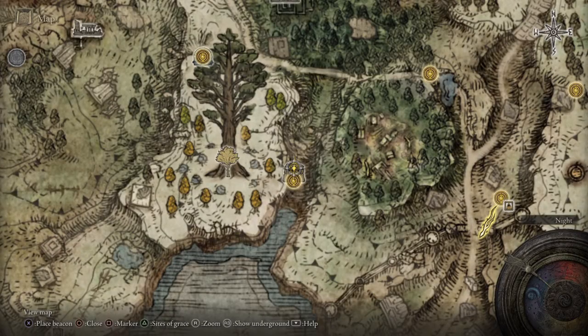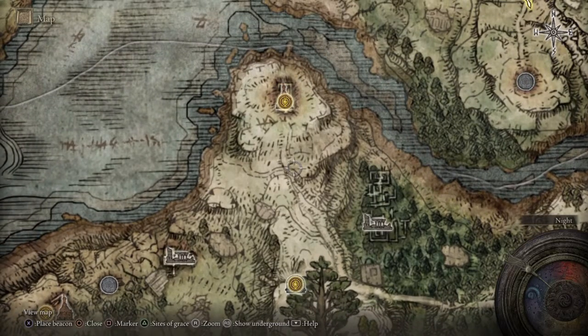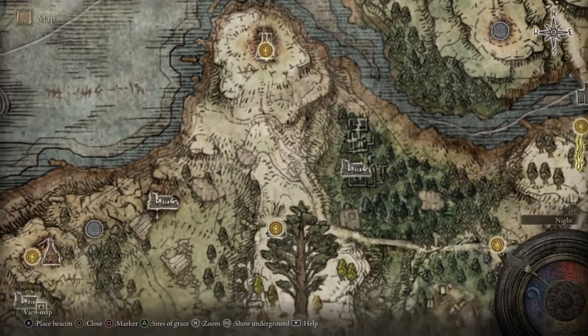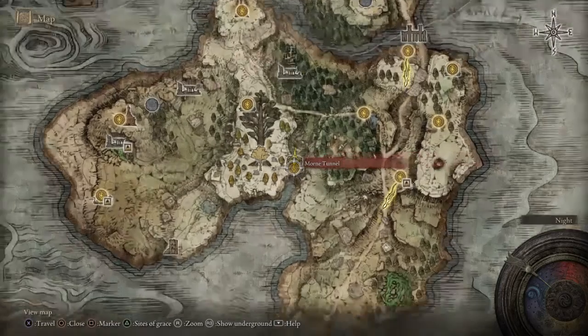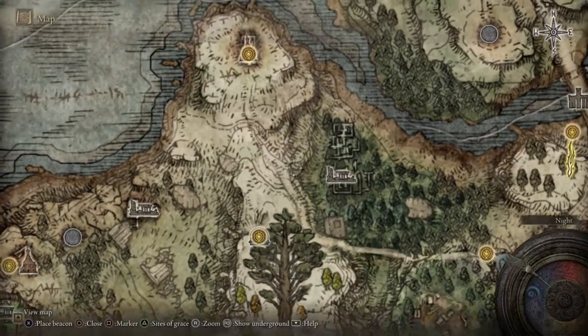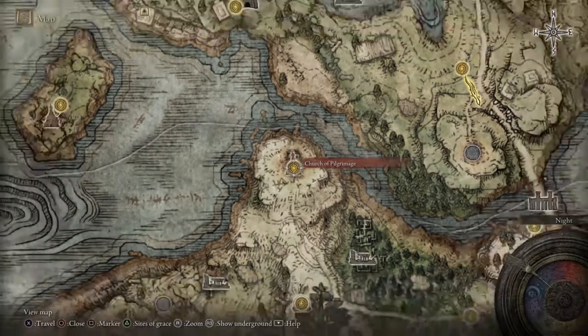Hello everyone, welcome to Bargain Gaming, where we can play excellent games without busting our wallets. This is episode 56 of Elden Ring, and we are in the Weeping Peninsula. We are at the entrance to the Mourn Tunnel — I hope I'm pronouncing it correctly — and this is the Church of Pilgrimage.